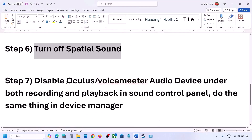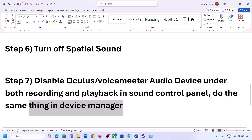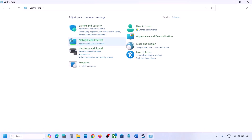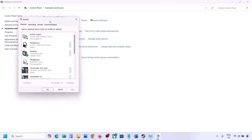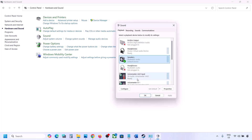The next step is: if you have applications like Oculus, VoiceMeter, or any other audio device, disable them in the Sound Control Panel and in Device Manager. Go to Control Panel, Hardware and Sound, then Sound. Here you may see multiple audio devices.